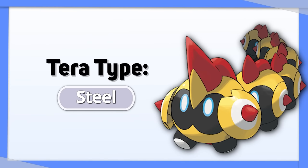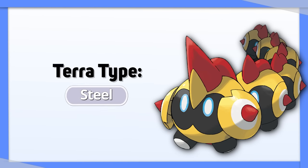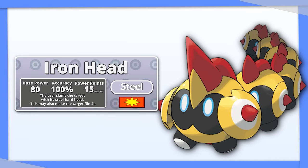Falinks: Tera Steel is Falinks' best option because it'll give you a chance to set up No Retreat. Plus, Falinks can already use Iron Head.